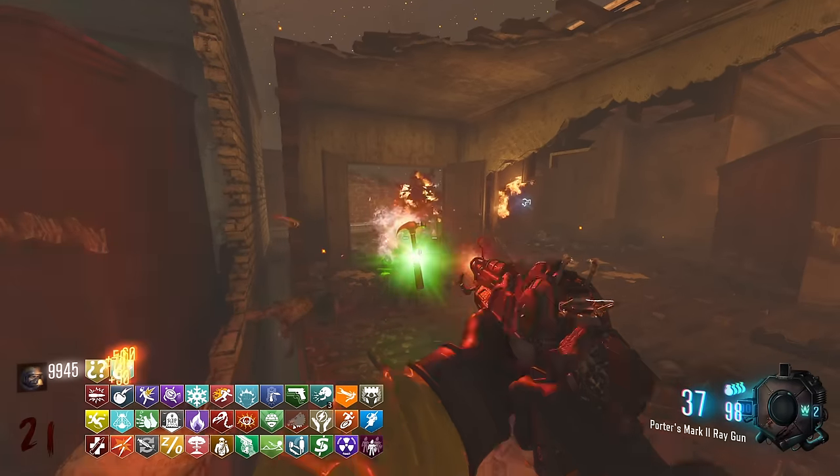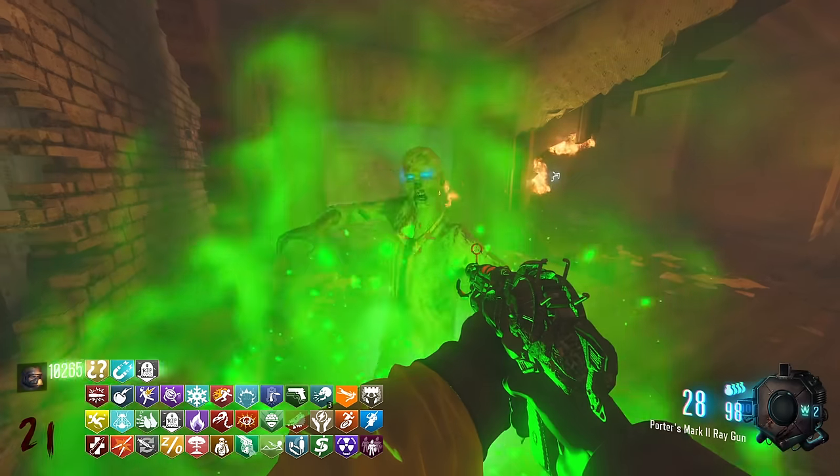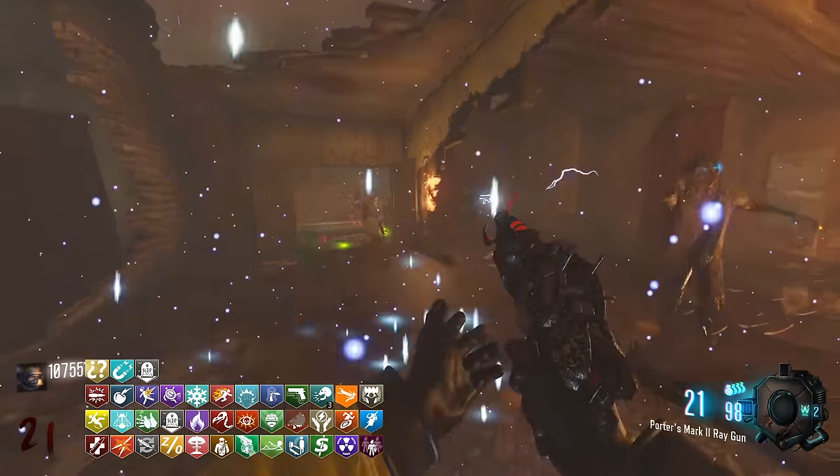With the Matcha perk, we can change the power-up. So look — Carpenter, I need a Max. Oh, a free perk! I'll pick that up instead. We get Tombstone! Wait, I just got two Tombstones! Dog, what the frick is going on up in this map?